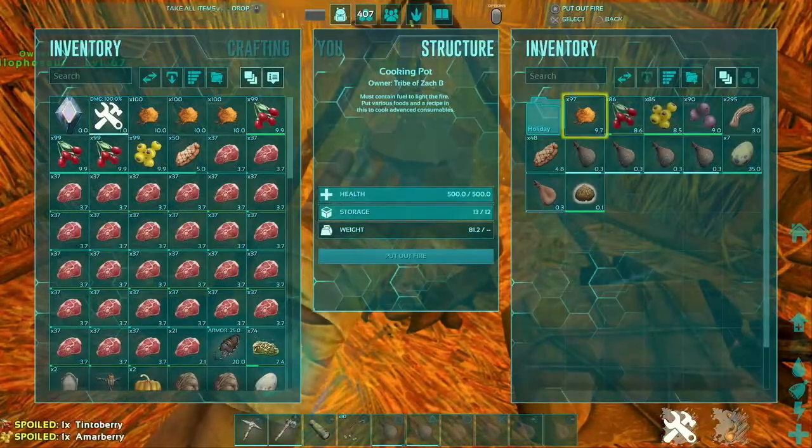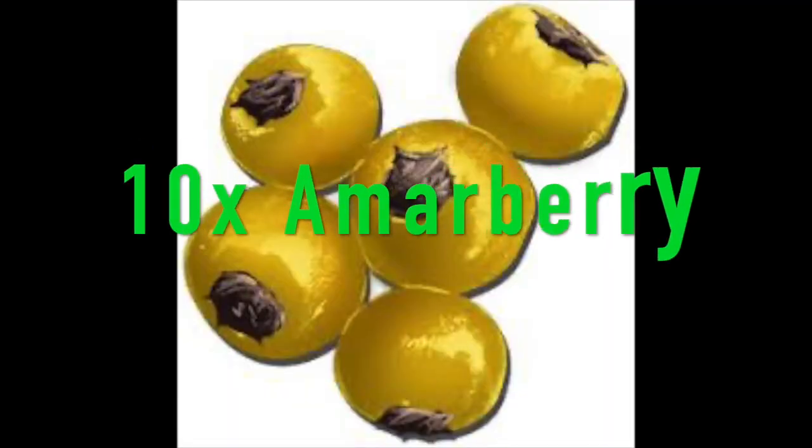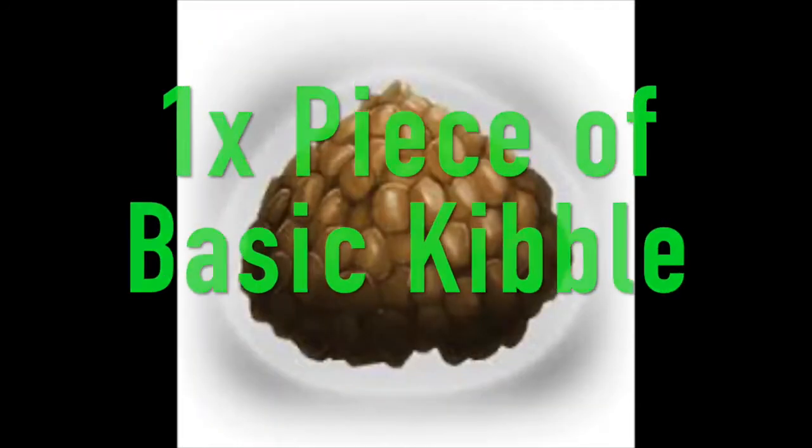Bingo, here we go! The exact recipe is going to be 10 Amur Berries, one cooked meat, cooked fish, or cooked meat jerky, one extra small egg — as I clearly forgot — five pieces of fiber, five Mejo Berries, 10 Tinto Berries, and one water skin for each single piece of basic kibble.